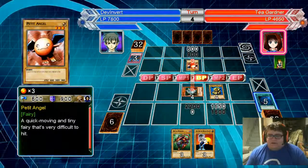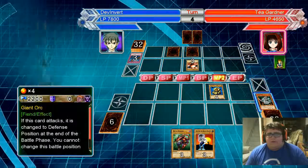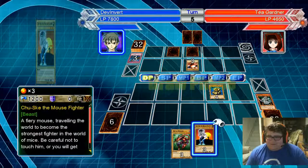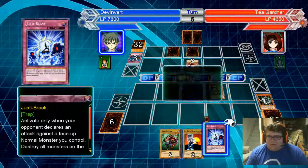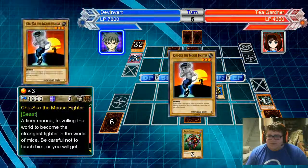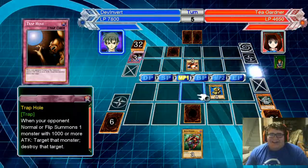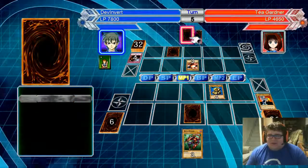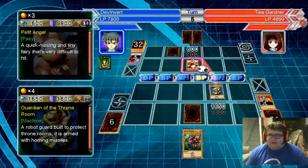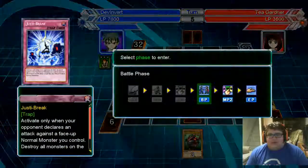The Téa Angel — oh! Téa Angel just killed Giant Orc. That card is so good, it's like Mirror Force but it's not Mirror Force. Too good — play this in trap tricks, let's go. You better have that D-Prison — oh man.